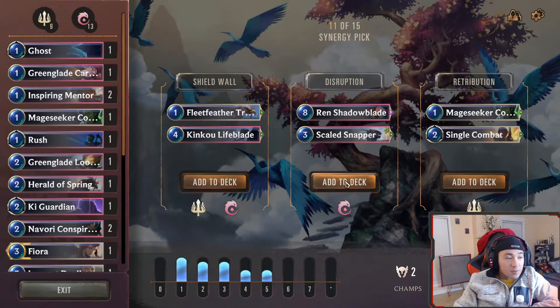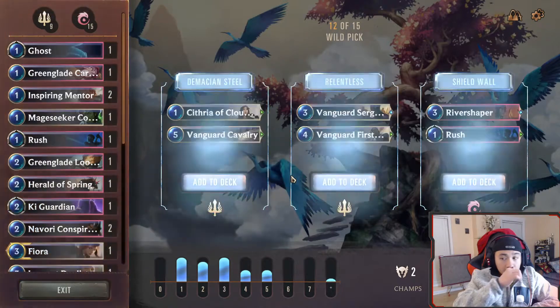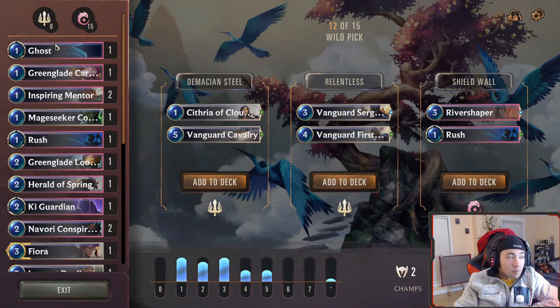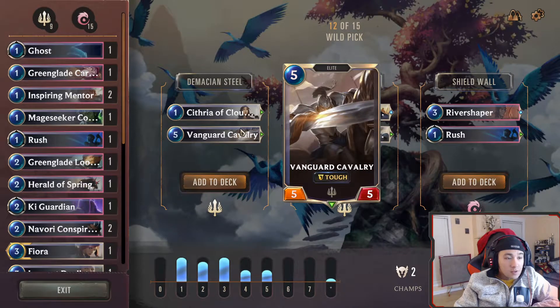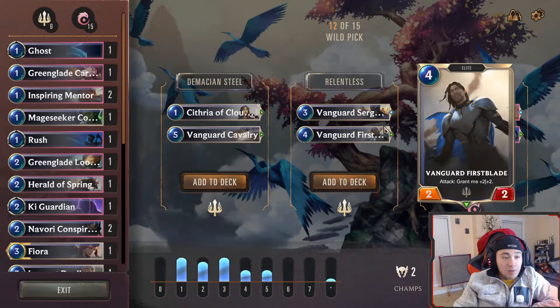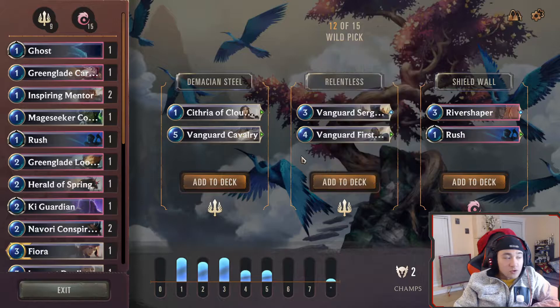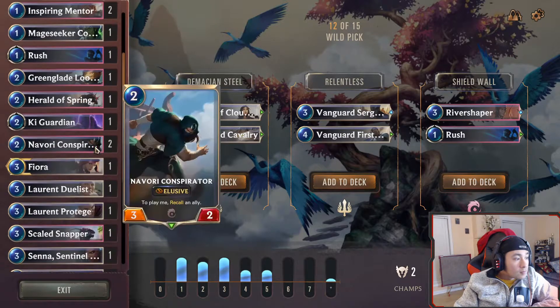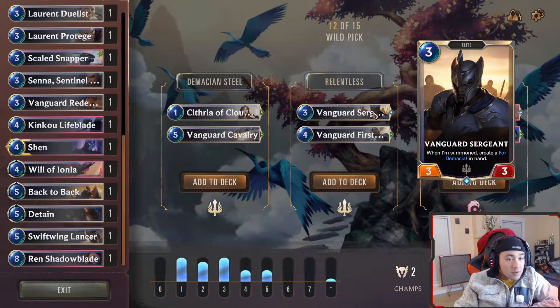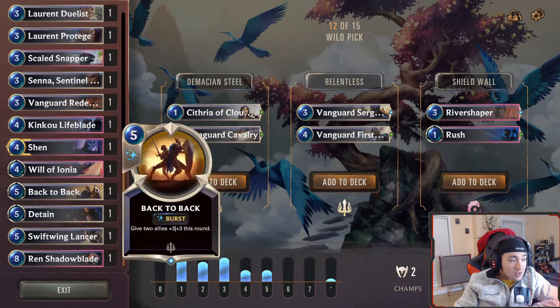We don't have a sort of late-game card yet. K3 is not bad, but we already have way too many one-drops. I like the five-mana 5/5. When summoned, create a four-cost Demacia unit in hand — that's good. Attack: plus two plus two — also good. River Shaper — draw a spell. Wouldn't be bad. But I like this one — four-cost Demacia is a really good sort of late-game card.